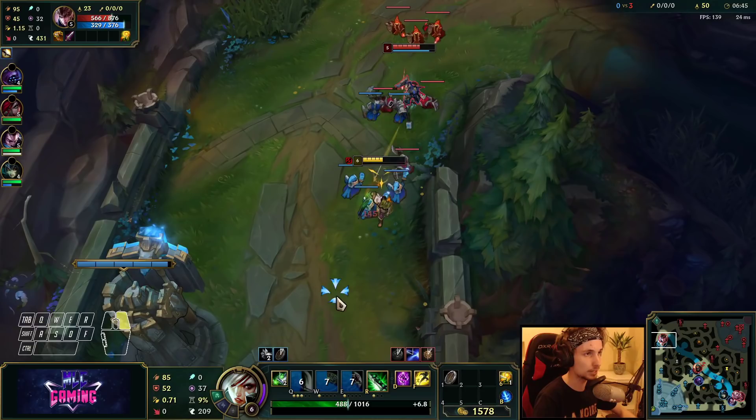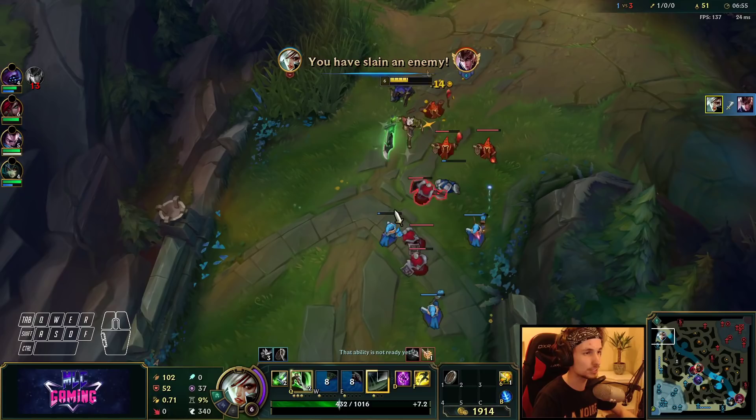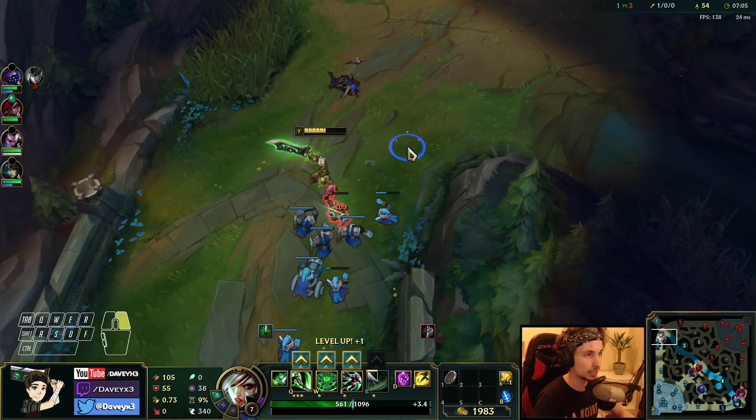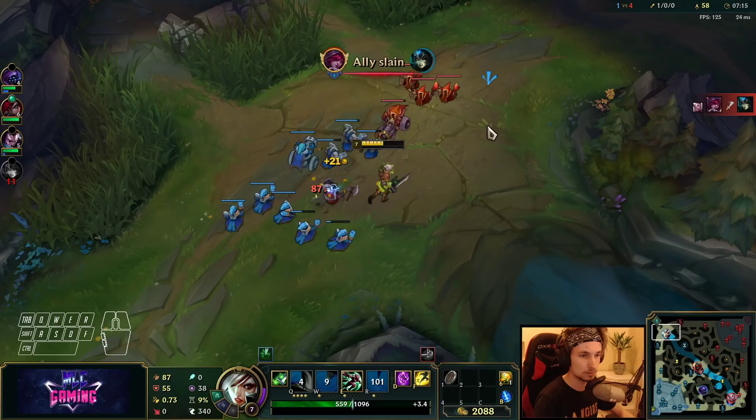Do the entire combo, then back off again. We know Quinn has no flash right now, so we can actually kill her. We knew for sure Quinn had no flash because she used it from the gank before. So with Quinn's flash down, all we have to do is bait out her E and then look for an all-in.